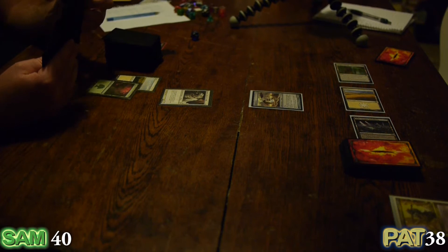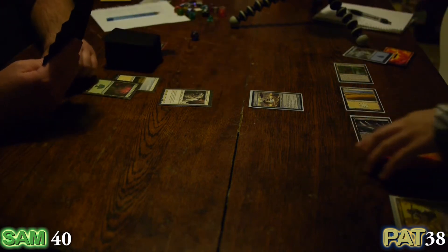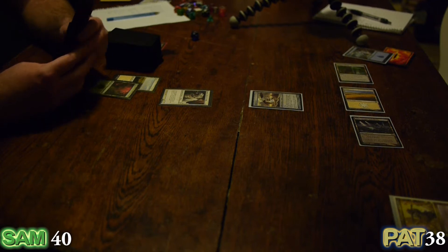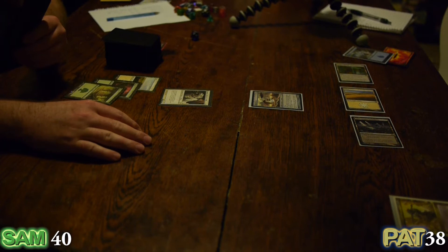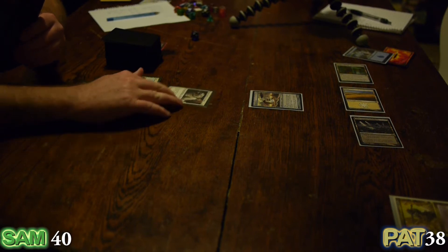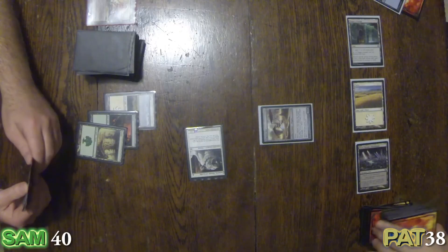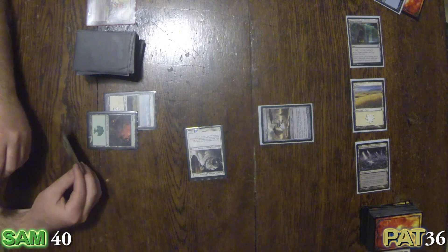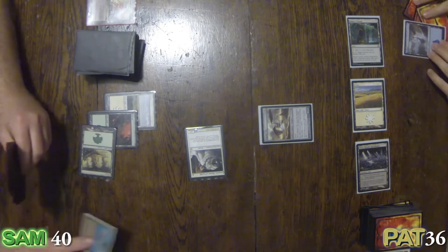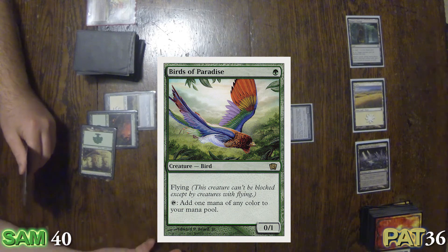I should reveal the land — it's going to be an Island. He's a 1-1 flyer as a body. I will play a Forest and attack with Isamaru, Hound of Condor. Isamaru is coming through — take another two, putting me down to 36. In my second main phase I'll tap a Forest to play a Birds of Paradise.